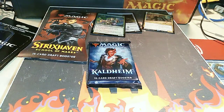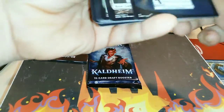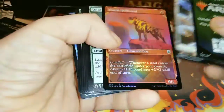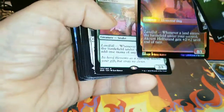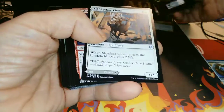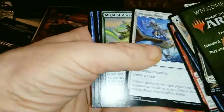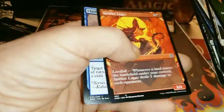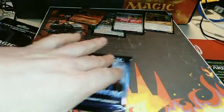And Zendikar Rising. Over the foil and a little Discobra. Two for two with foils.